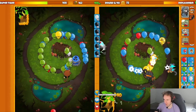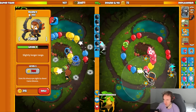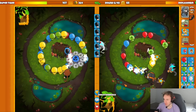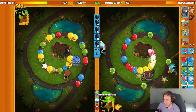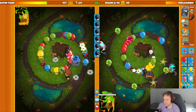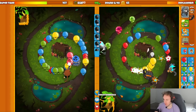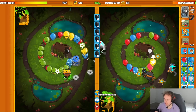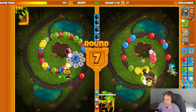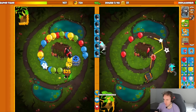Camo balloons are coming - my Quincy doesn't have camo detection until next round, so we just gotta let those camo balloons slip by, nothing I can really do about them round six. Good thing is we still have a decent amount of life count to tank. The next money steal I'm not gonna really be able to avoid, we'll just let him do it. Let's get my Quincy on camo targeting, nice.